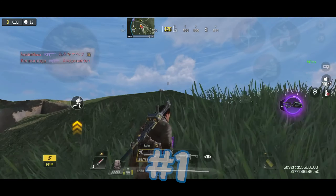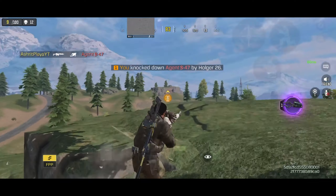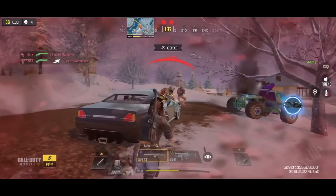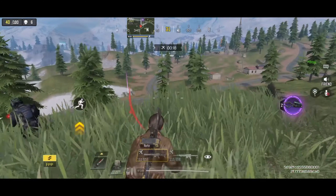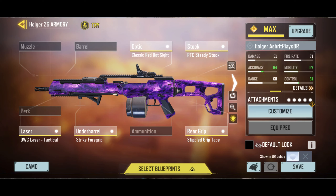The number 1 spot goes to the Hulger 26. Even the recent nerfs are not enough to stop it. The damage is fantastic combined with its fast fire rate, great range, large magazine, and hip fire accuracy — it's unstoppable. This gun annihilates at any range. I would recommend the Dense Fire mod when using the Hulger 26. This is my suggested Hulger 26 build.